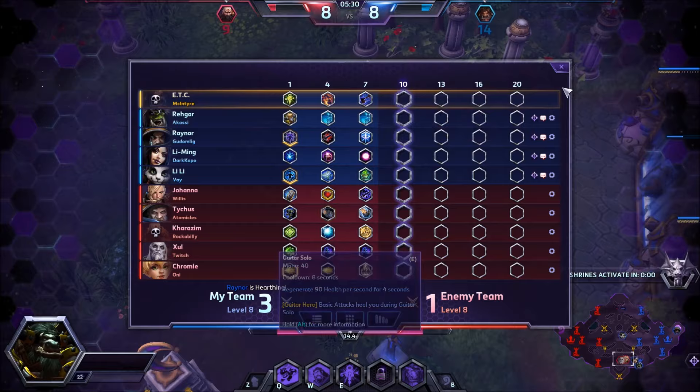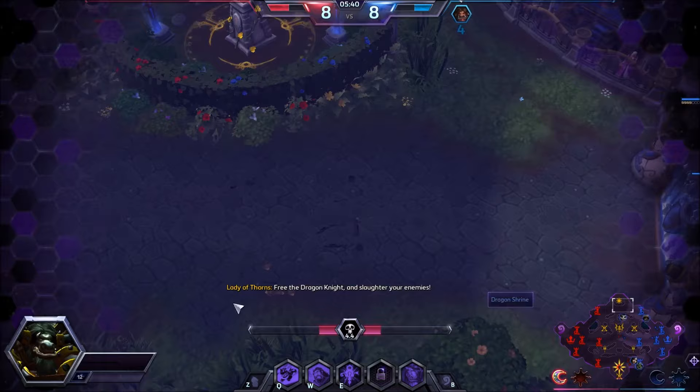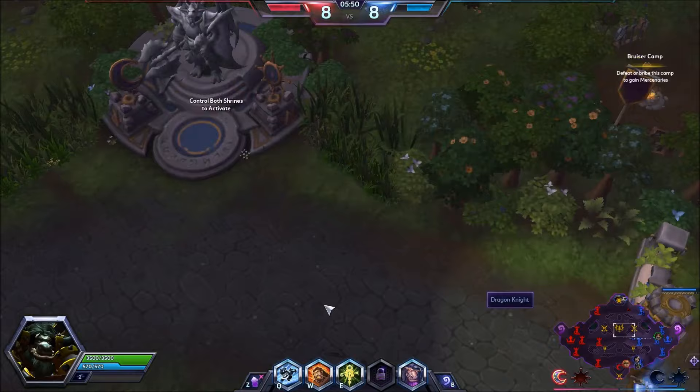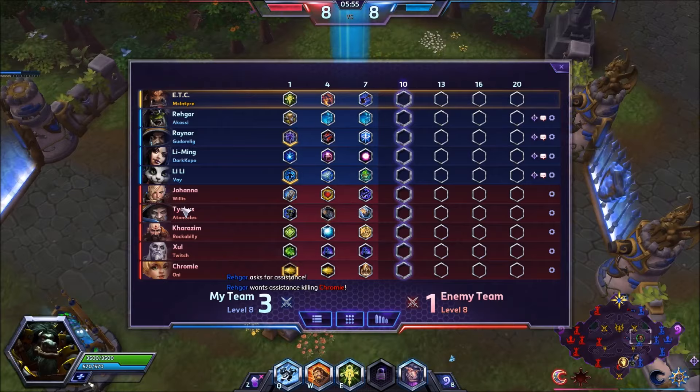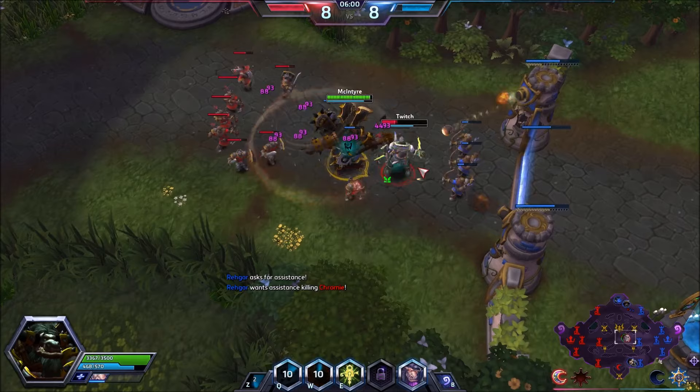If Li-Ming had gone Calamity there I think she could have killed everybody. Orb build is kind of countering herself - classically Li-Ming. It's okay though - I guess it's one for one, it's not the end of the world. Looking at their team comp too - they have basically one way to get me out of my Mosh. Might be a Stage Dive game. I think this guy is dead - oh it's going to be close, depends if I can get the body block on him.